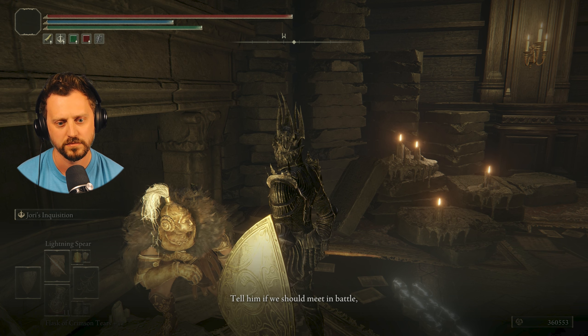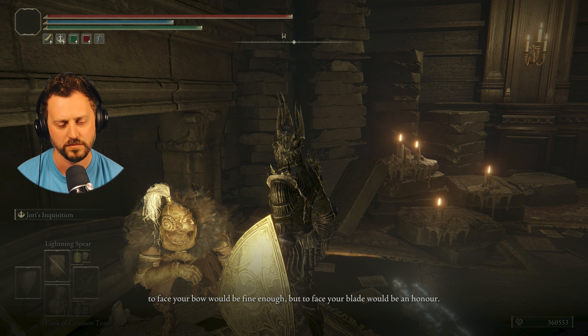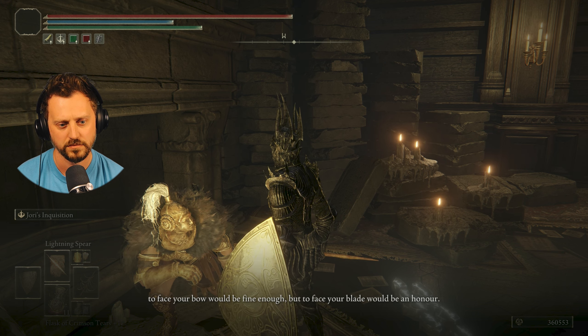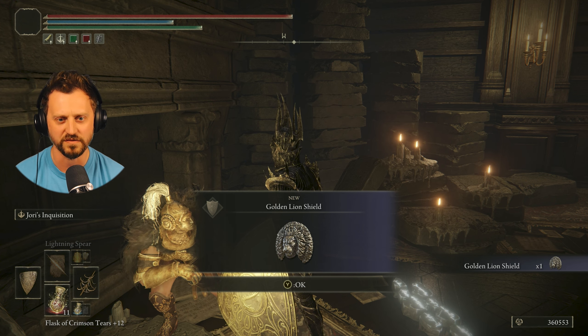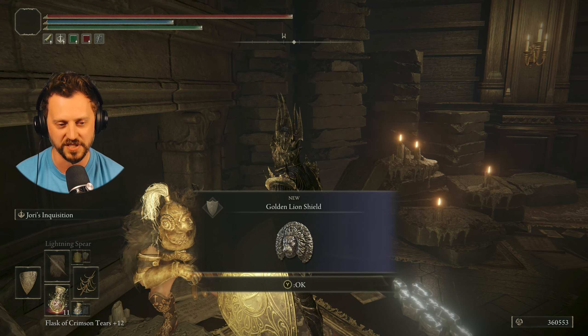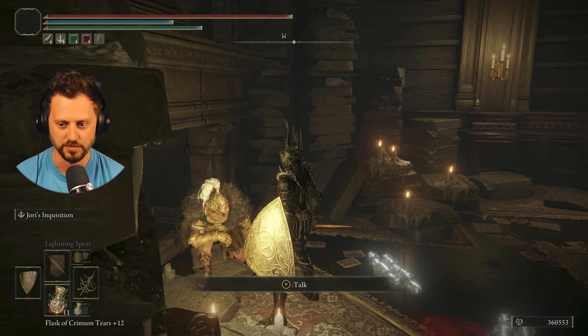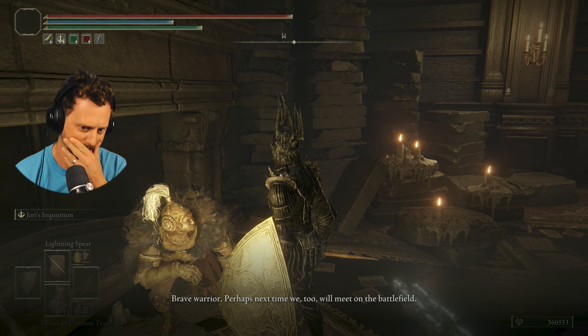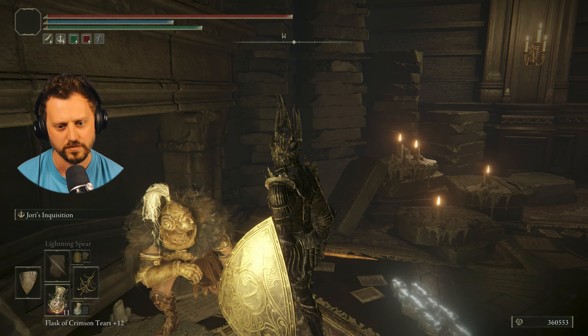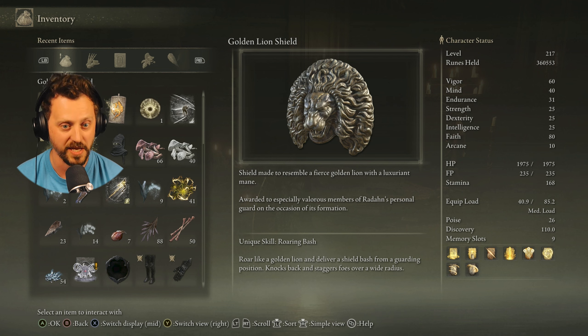'Thank you. Now I finally cast off my misgivings. Give my regards to honorable Ansbach — tell him if we should meet in battle, to face your bow would be fine enough, but to face your blade would be an honor.' He's downstairs — these people are crazy. They're always having me pass messages like they'll never be able to see each other. Just go downstairs! A golden lion shield — that looks pretty cool.